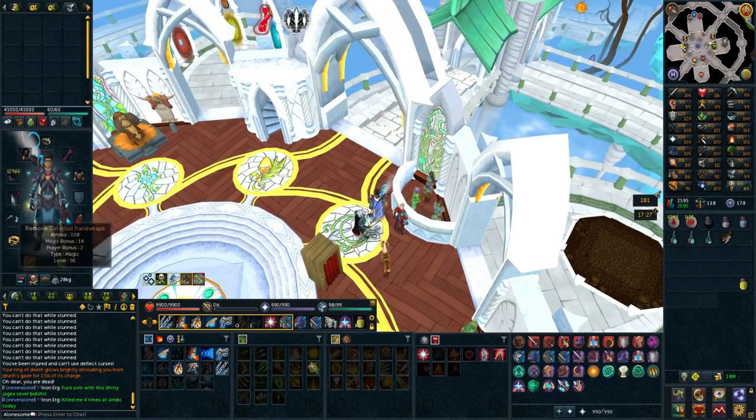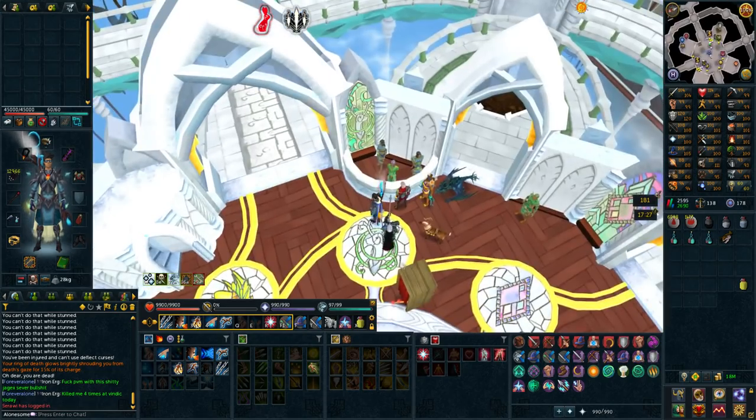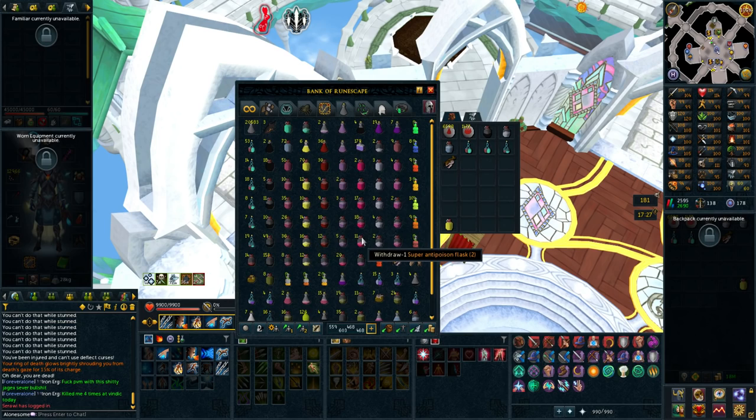I'm using tier 90, pretty much best in slot on everything, bringing a decent amount of Saradomin brews and rocktails, and I get completely shredded. I guess it's about using resonance and defensive abilities, since I don't really have a shield — that's kind of why I want a seismic wand. I waste so many supplies on Telos right now and the rewards are so bad, so I'm going to do something else instead.